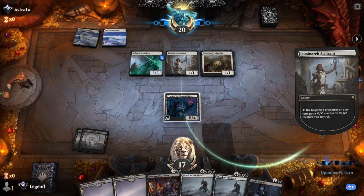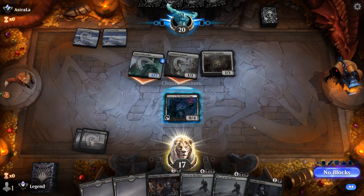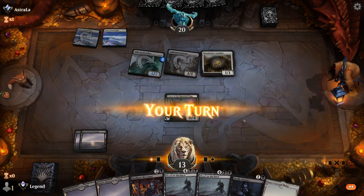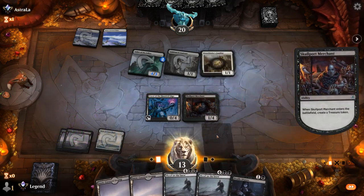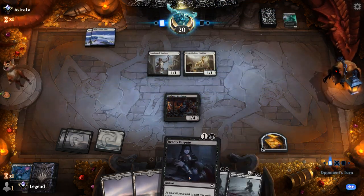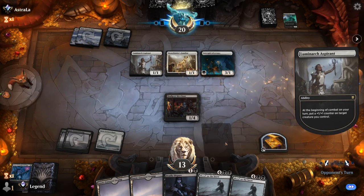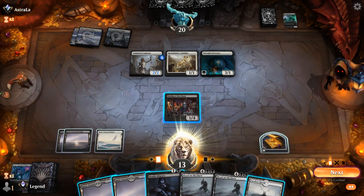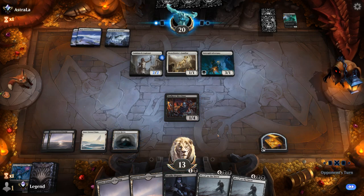Usher has 4 power to attack past our Priest, so we'll soak up 1 damage. Play Merchant and probably just take out Usher here to prevent taking too much damage, even though now a Reidane could be more problematic. It's gonna be Intrepid Adversary — that's fine, so no attacks for the opponent this turn. Next turn they can pump the Adversary, but then I can just chump with the Skullport Merchant and sack it to Dispute, which sets up our sweeper nicely.